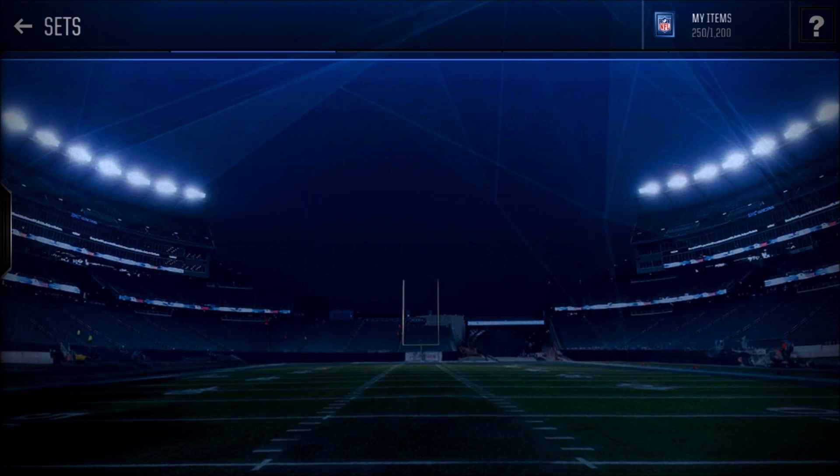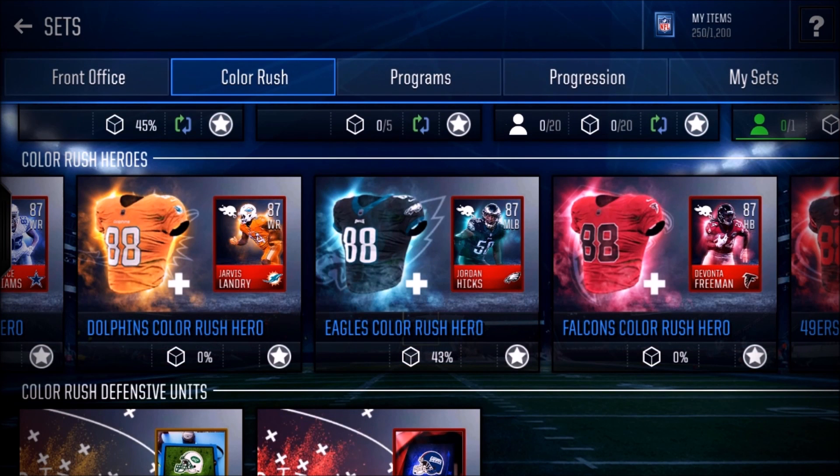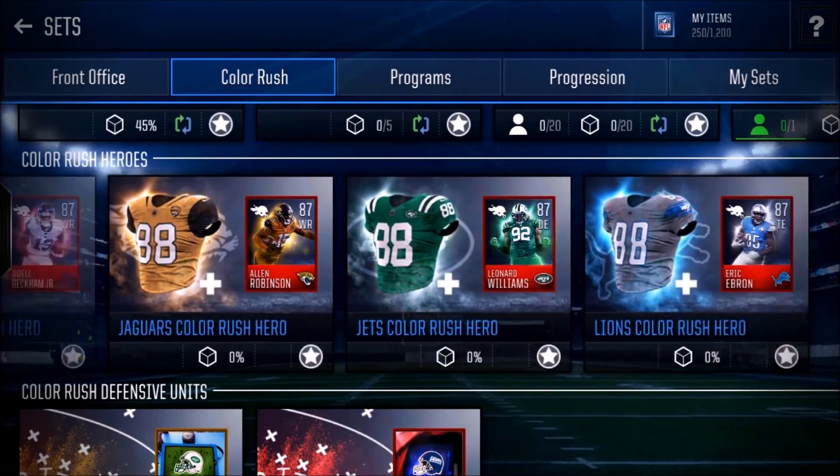For the middle linebacker position, coming in at number one we've got Jordan Hicks. This card is absolutely beastly — I'm actually going for this card right now and I'm 7 out of 50 and 37 out of 50 towards completing him. For a middle linebacker, he's got 77 speed and 83 acceleration, which is pretty average, but look at this: 83 pursuit, 83 man coverage, 87 zone coverage, 89 awareness, and 84 tackle. That awareness means he's going to know where players are when they get open, and that 87 zone coverage makes him a game-changing card.